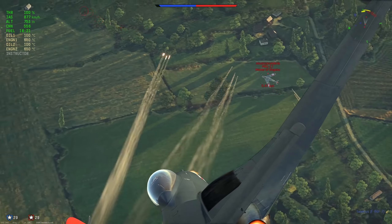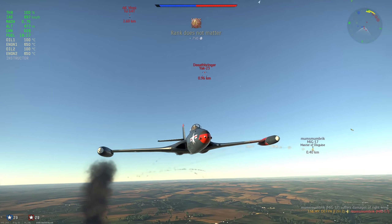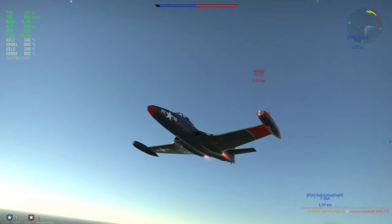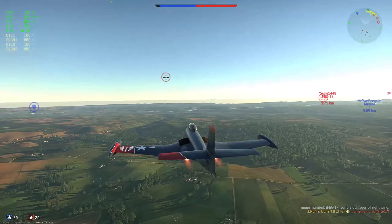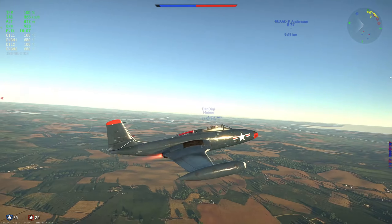He probably doesn't see me, so I want to get him out of the game as quickly as I can. I successfully kill him. The YAK-23 is not catching me, so I'll extend away. I don't want to go vertical right now, because he will get more energy back than I will in the vertical, because of the YAK-23's engine.